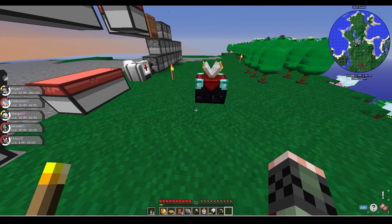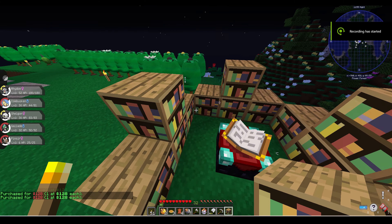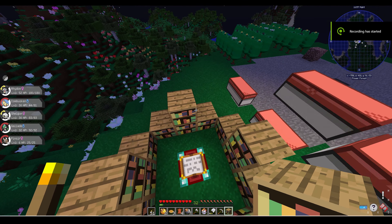On day 28, I finally made an enchanting table. Then I went ahead and made bookshelves and surrounded the entire enchanting table with them so I could get level 30 enchants.